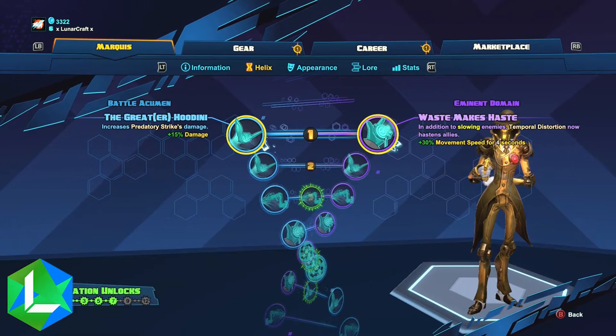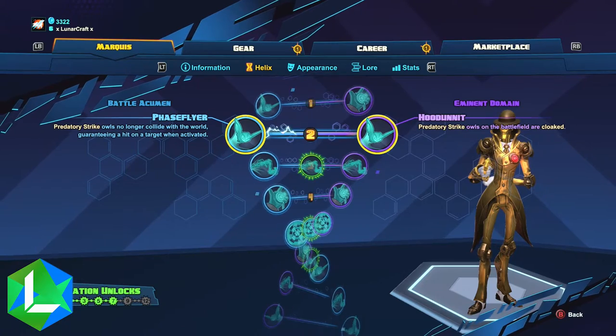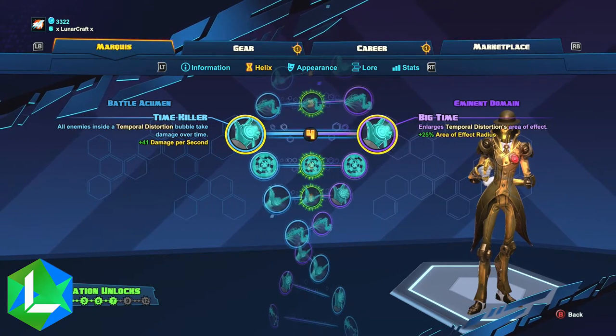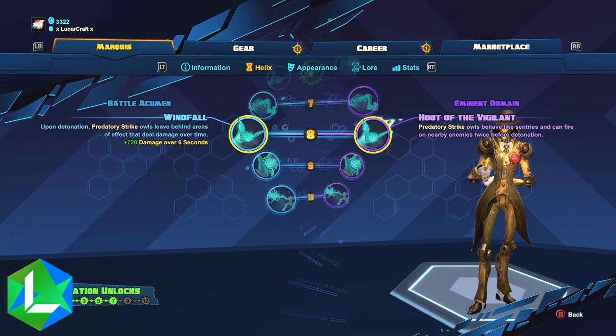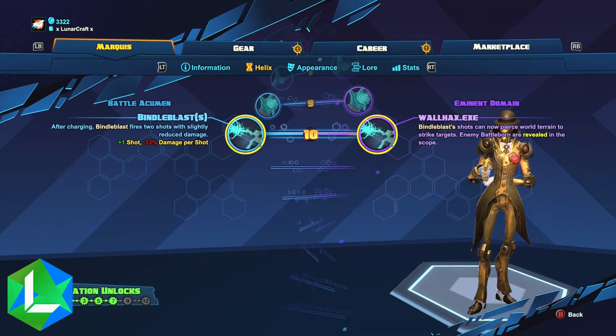Hey guys, Lunar here bringing you another video for Battleborn. The leveling system in Battleborn is really simple and it's based off of a double helix sort of structure. Basically at the start of every game you begin at level 0, and throughout the game you've got to reach level 10. Every time you unlock a level you get a choice of skills to unlock, either left or right of the helix.